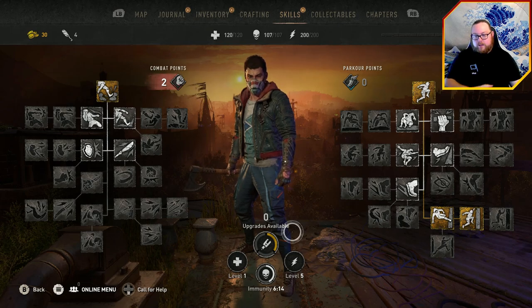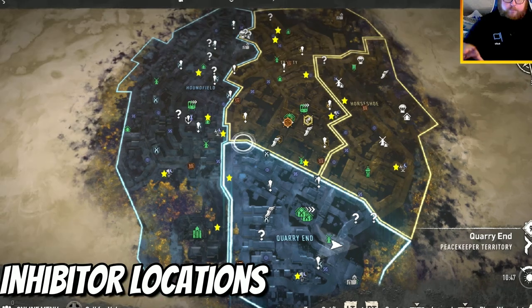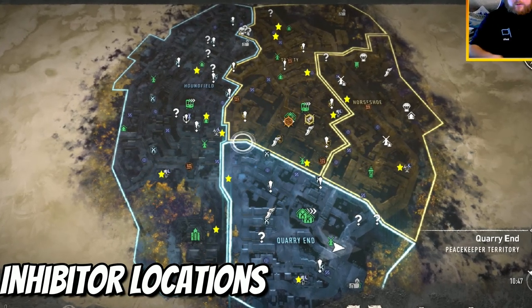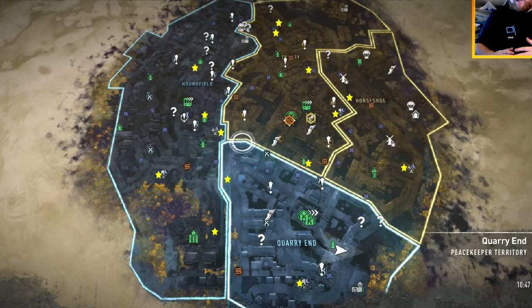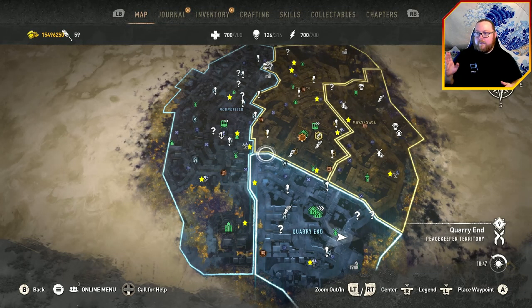I'm going to show you a map of all the inhibitor locations you can get without progressing the story. These are all the locations — you don't have to go to every single one, you just need enough to get your stamina to about level 5.